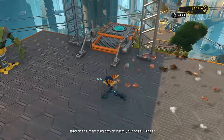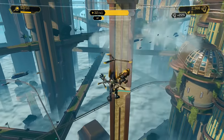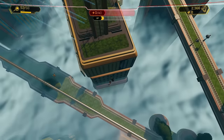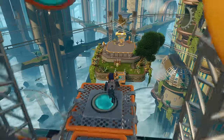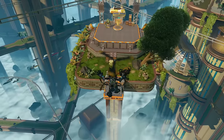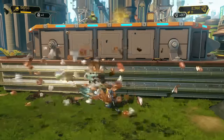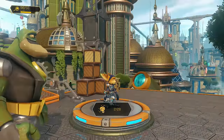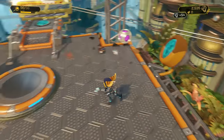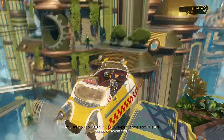Head to the main platform to claim your prize, Ranger. A prize! I thought there was going to be another slingshot — wait, why did I burn my butt there? Geronimo — this is what we were supposed to be doing. It looks like we get our gold bolt for this, which is amazing. Two out of 28 — wow, that's a lot. All right, let's get into this taxi and get the heck out of here.